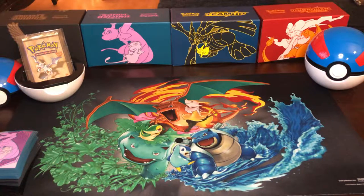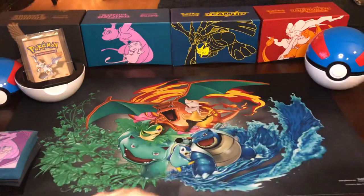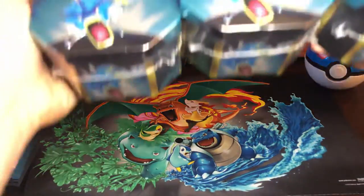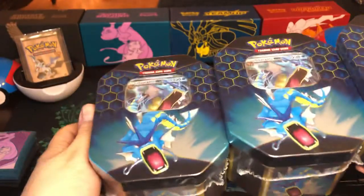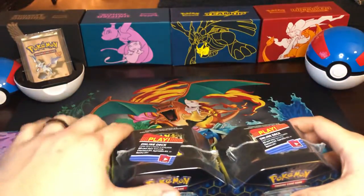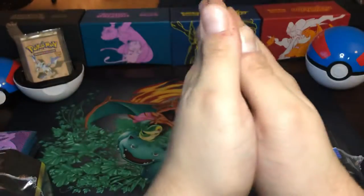Hello everybody, welcome back to the channel! It's Chris here with another awesome video. This series I'm going to be creating today is something I did a while back — definitely look at my prior video. For those who have been following, I'm going to be doing a brand new series, round two: which Hidden Fates tins have the better pull ratios. Today we're starting with the Gyaradoses, second episode will be the Raichus, and lastly will be the Charizard.